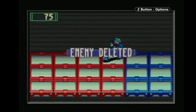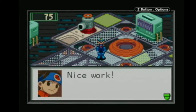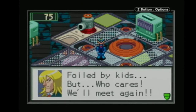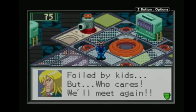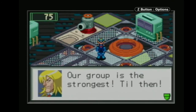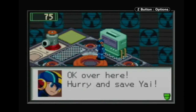Get out of here already. Busting level one — yeah, that's going to be pretty typical. You could get more money with a higher busting rank; I think you could get up to 2,000 on this battle, but I'm not too concerned about that. It's still just like the first Battle Network game where the first version of an AVI you fight only gives you money. Foiled by kids — but who cares? We'll meet again. Our group is the strongest. Till then. A group, huh? Let's fix this and save Yai.